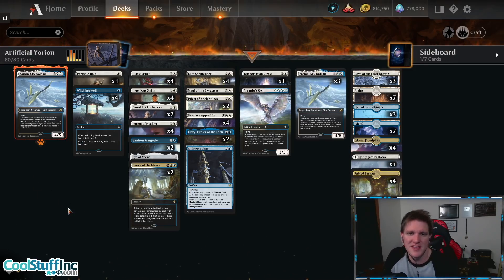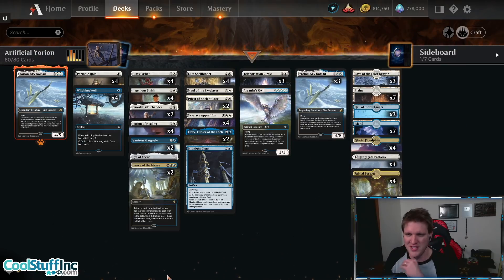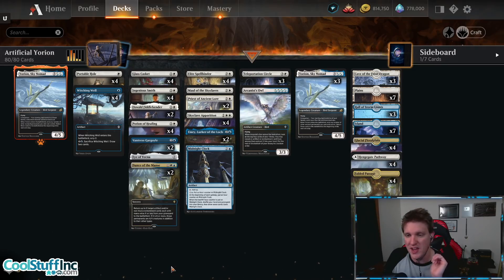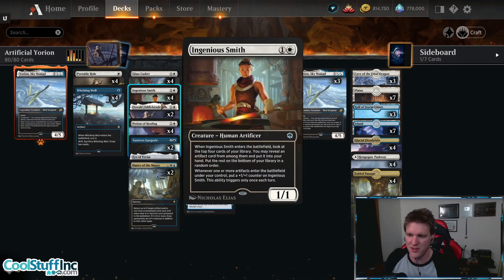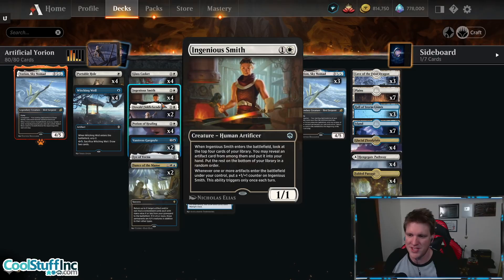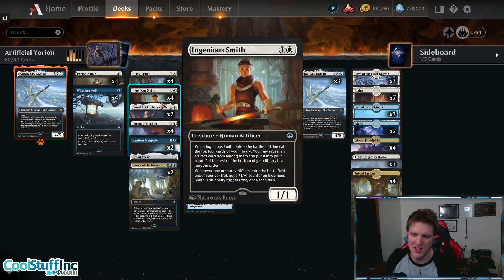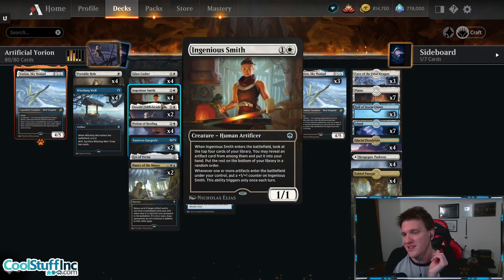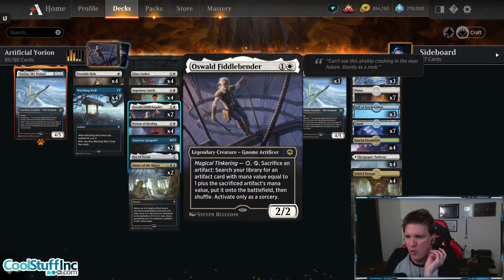This is Artificial Yorian — I'm playing Yorian the Sky Nomad, along with things you want to blink. Adventures in the Forgotten Realms has introduced many new cards that interact with the artifact theme, so I want to try them out. I've got four copies of Ingenious Smith: when this enters the battlefield, look at the top four cards of your library, reveal an artifact, put it into your hand, put the rest on the bottom. Whenever one or more artifacts enter the battlefield under your control, put a counter on the Ingenious Smith — it triggers once a turn, and that includes if the artifacts were blinked by Yorian.